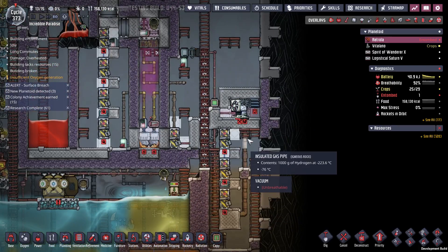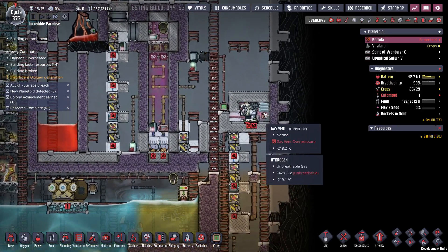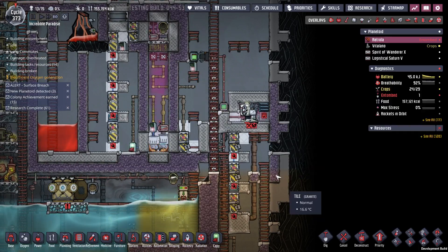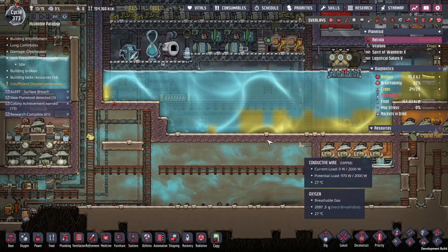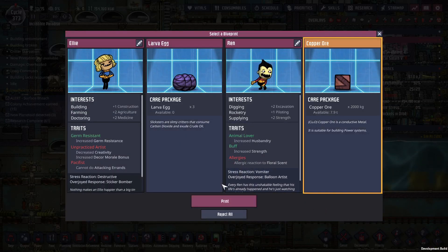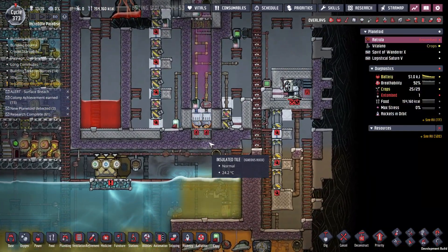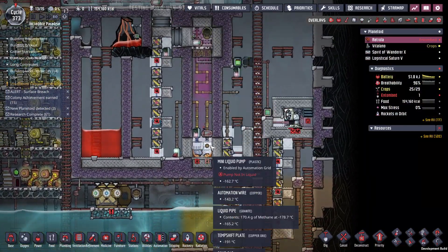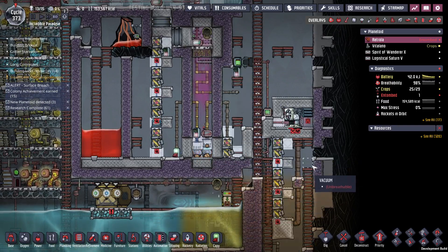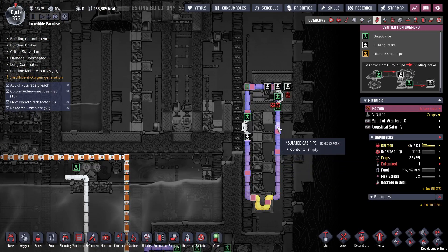That's gonna be a nightmare. Let's turn this off — we've got plenty of natural gas stored up so I'm not worried. Ooh, copper ore — yes, thank you! That's off, this will slowly suck out the sour gas. Yeah, I've lost a lot of hydrogen.